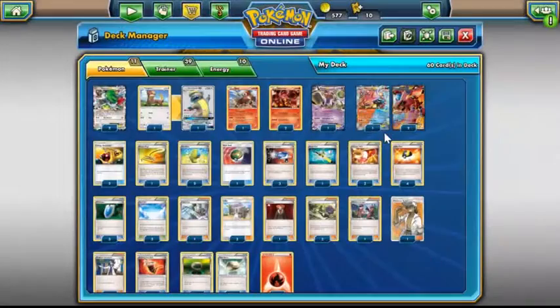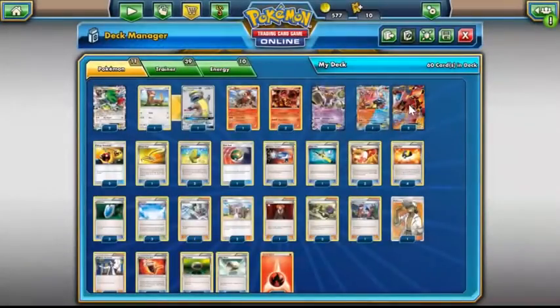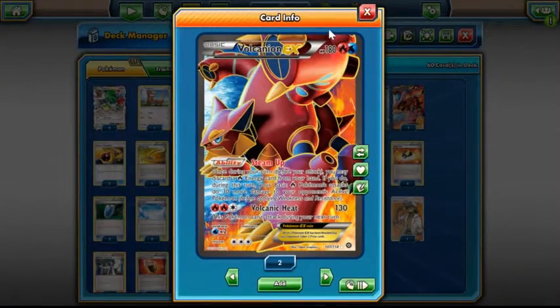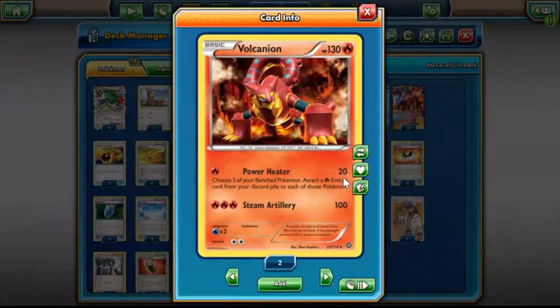Run one Hoopa — we hope we don't prize it, because having Ultra Ball in hand for turn one is pretty busted if we don't prize Hoopa. Run three Volcanion EX. You discard a Fire Energy from your hand and all your Fire Pokémon do 30 more damage. You discard those fires to power up your Baby Volcanion and make him do more damage, and then he attaches those fires elsewhere.